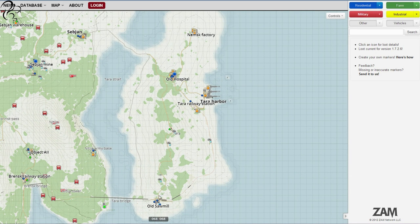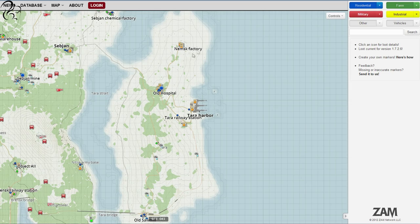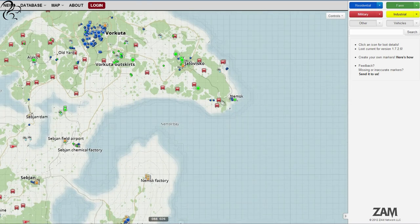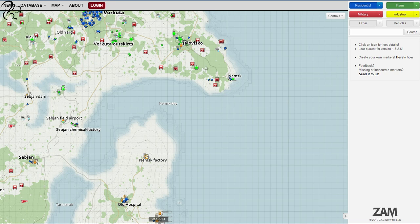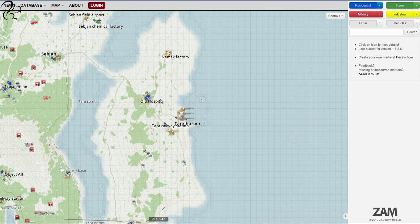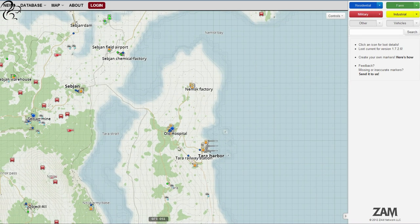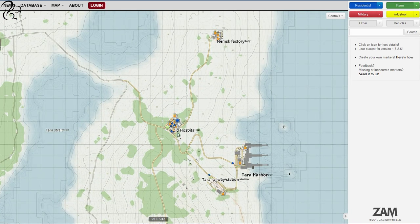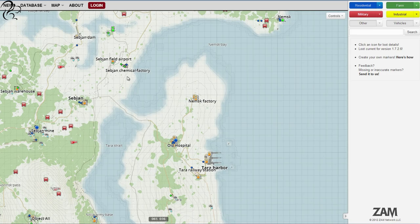If you do spawn on this island — which is called Tara Island — the peak here is Tara Peak and there's Tara Harbour to the east. There's also Namalsk Factory, not to be confused with Namalsk itself. If you find yourself spawning in Namalsk, simply head west using either coastline to get to Vorkuta — there are military deer stands all over the place. If you spawn in Namalsk Factory, you're in the northern part of Tara Island. Your best bet is to head to the old hospital, look for food, drink, a backpack, maybe a compass, then get across the causeway and head up to Vorkuta.